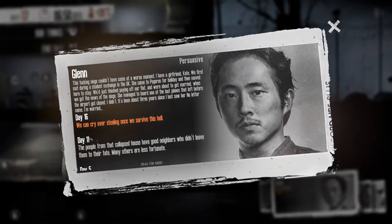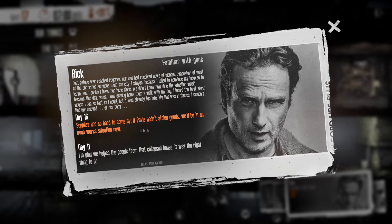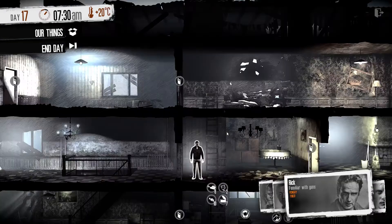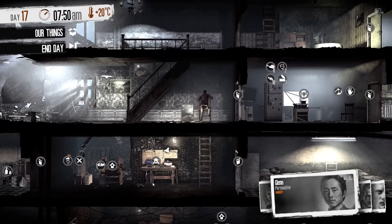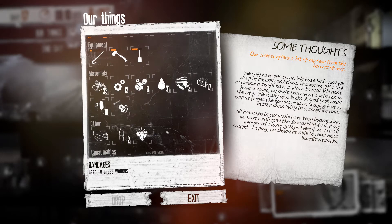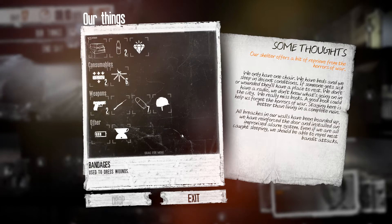Glenn says we can cry over stealing once we survive this hell, and Rick points out that supplies are so hard to come by — if Pavle hadn't stolen those goods we'd all be in an even worse situation. Okay, to start we're going to deal with the sleepy situation — sending the tired people to bed. Rick, you're tired too, go to sleep. Glenn is the man we're working with today. At the workbench: plenty of water, lacking wood, parts, and electrical parts. Components could be better, two alcohol left, a diamond for trade, and a gun.